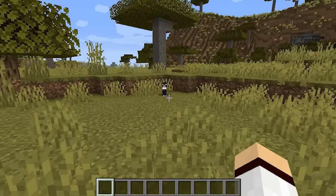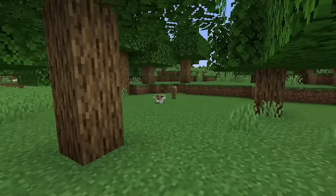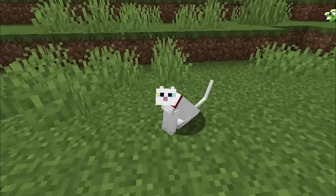Tamed cats will teleport to the player when the player is more than 12 blocks away from them. However they will not teleport if the cat is sitting down, if the cat is in a minecart, if the cat is attached to a fence with a lead, or if the player is in the Nether.